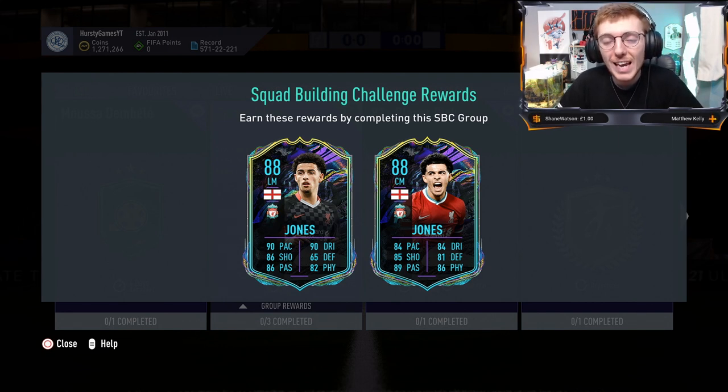It is a 400k roughly SPC as things sit on PlayStation at least. Looking on both PlayStation and Xbox, you're looking at between 400 and 420k to complete. On PC it's about 470k. The PC market is a bit sporadic, goes up and down quite a lot. The most expensive part being an 86-rated squad, which is about 200k — so that's about half the SPC itself.